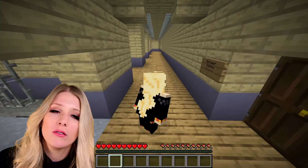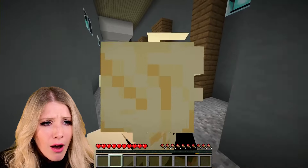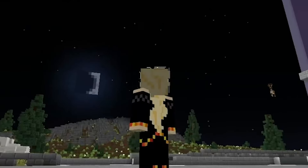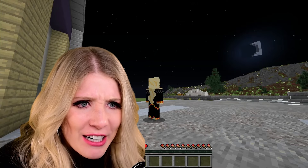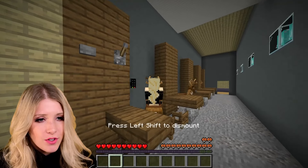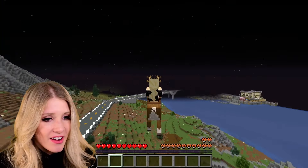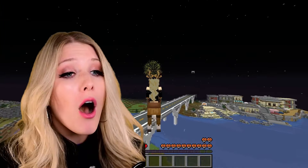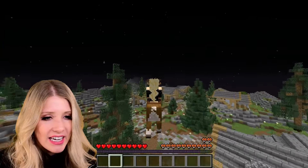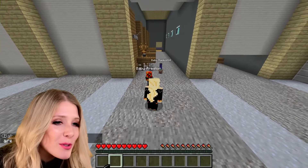We have to find the reindeer stables. This is the cutest thing I have ever seen. Is Baby Preston in here? He's flying a reindeer! He keeps disappearing. Oh hi, Mommy — want to race? Honestly, this is a once-in-a-lifetime opportunity. I can't let it go. It's time to race! There was a firework and I'm on a reindeer — this is the best day of my life. I have no idea where I'm flying; I'm just following Baby Preston. Oh, he just beat me. He's riding his reindeer backwards. He keeps beating me by like one millisecond. Baby Preston, that was fun, but you are too good at racing.